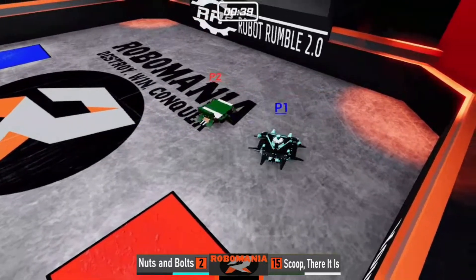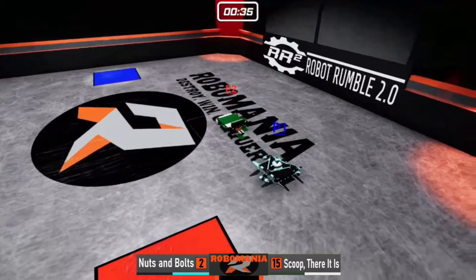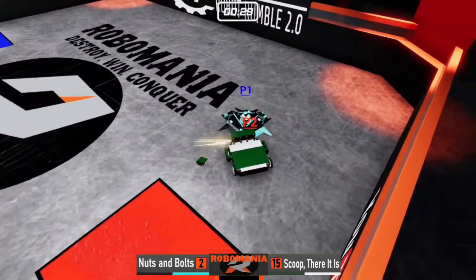We have just over a minute left in this fight and no real winner has been shown yet. It seems like Nuts and Bolts is just keeping up the shots. It's not about how much power you dish — it's about just touching the opposing robot, making sure that it stays away from you. They both back up and go right back at it. Scoop There It Is did get a hit, sending it a little up in the air, and a couple of the wedgelets are actually falling off of Scoop There It Is now.